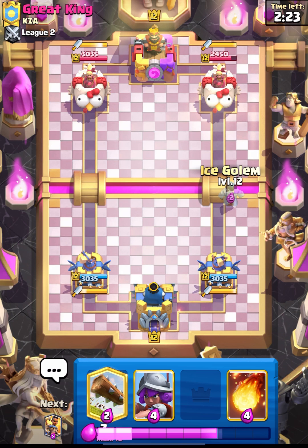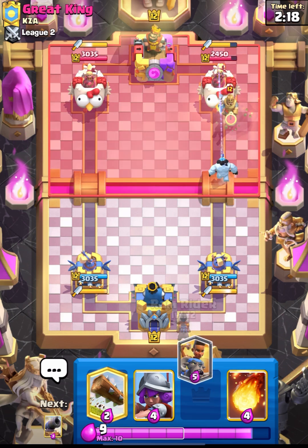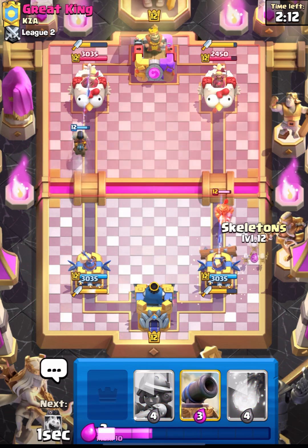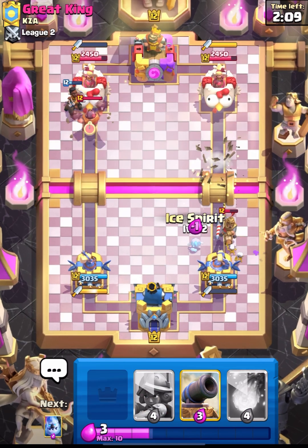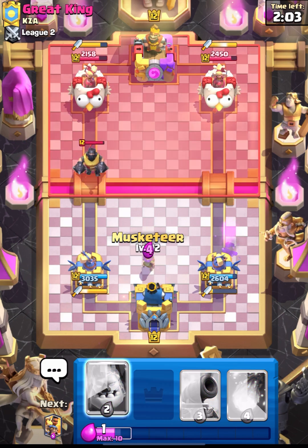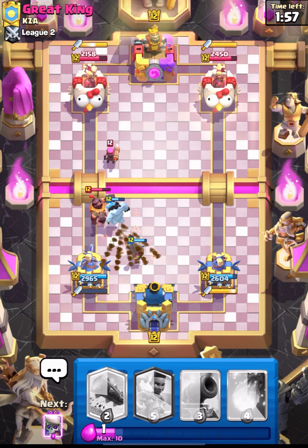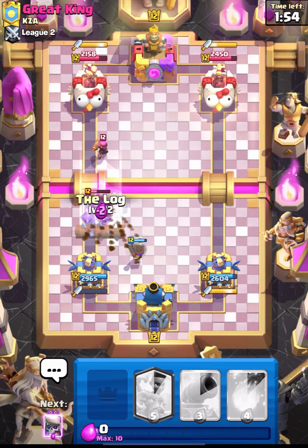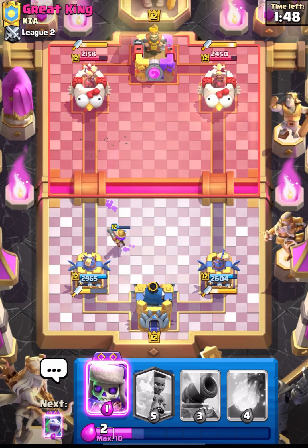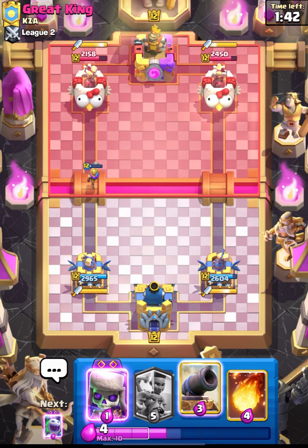Let's see if this guy is also running Mega Knight. He has a Prince - let's lock back and put down our Skellies. His Prince will get some damage but that's okay. Let's put down our Ice Golem and try to have a nice defense. He got the Mega Knight jump but we'll get the king tower. It was close - I thought his Firecracker would get the damage but Nagata took it out.